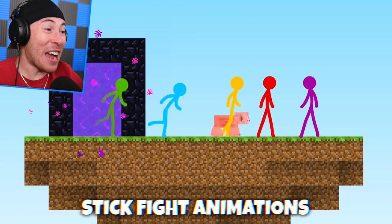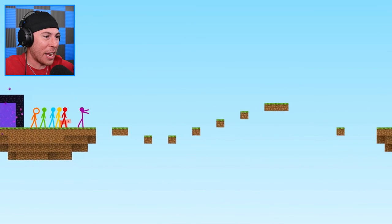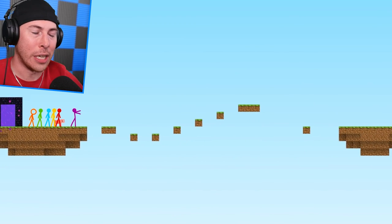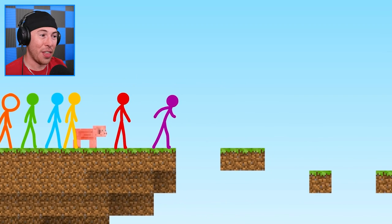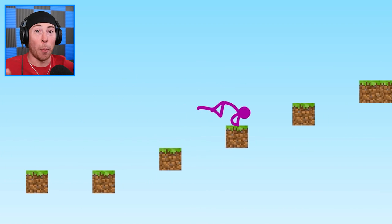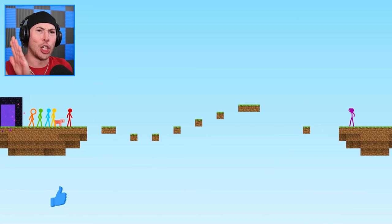Today we're watching the most viewed stick fight animations on YouTube. These guys are all ready to fight, but they've got to do parkour first. As you guys know, parkour is very difficult to pull off. They've all got to go one by one, so purple's going first and this should get intense because it just looks sick. Good job.